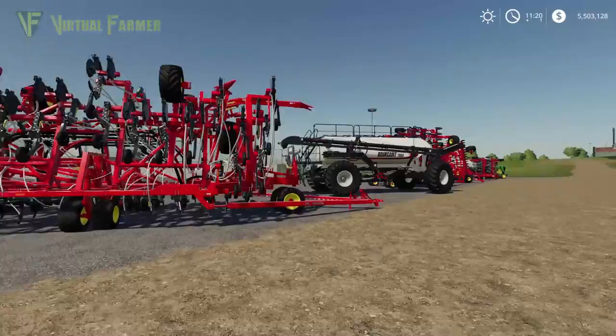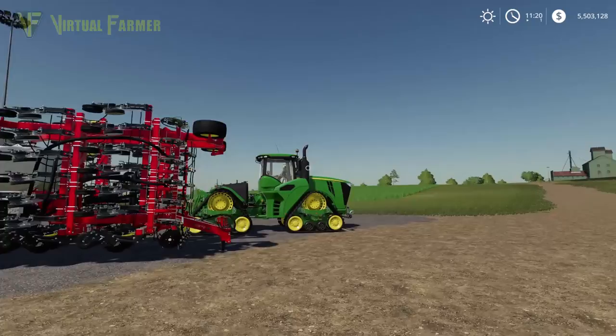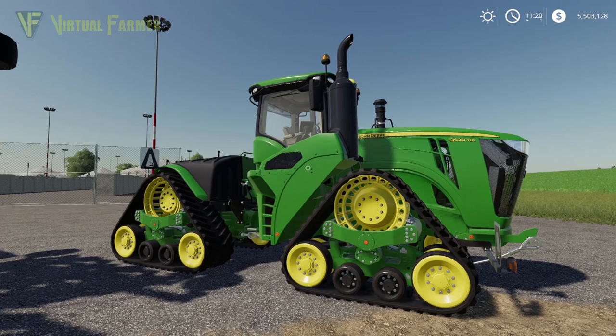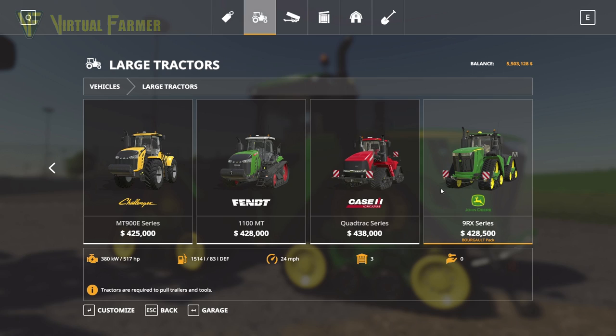You do not want to be using this DLC on a small map at all — you need a lot of space. These are the largest pieces of equipment ever released in Farming Simulator; they dwarf pretty much everything else available in the game. We're going to start with what a lot of people got very excited about: the John Deere 9RX. We'll find this under large tractors in the shop.